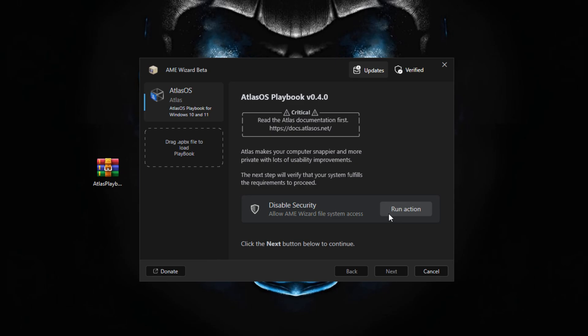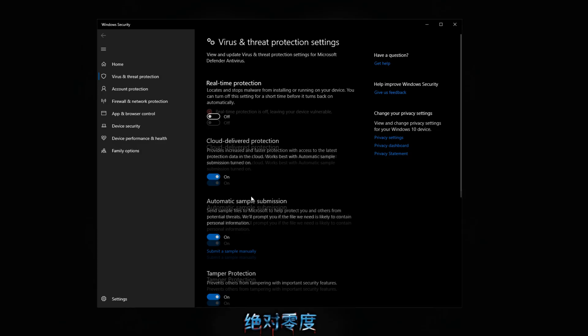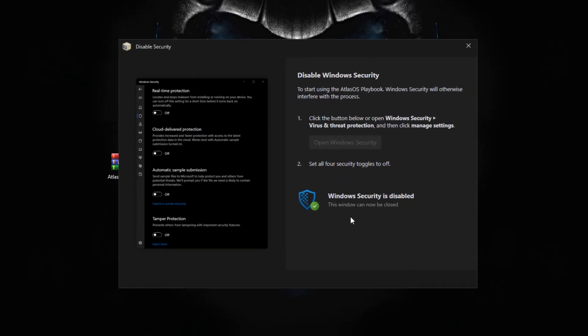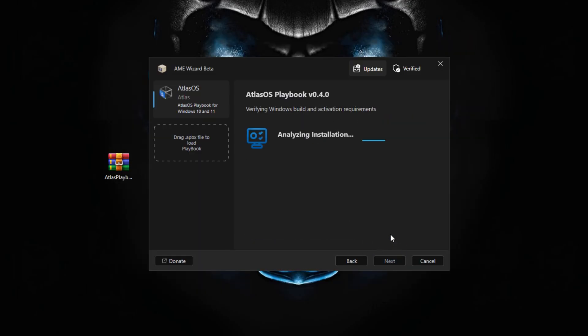We're going to need to disable our security — this is 100% safe, but we need to disable it so it can change some Windows settings that help improve performance. Click 'Run Action', then click 'Open Windows Security' and turn off the first four options. Once done, it should say Windows Security is disabled, and you can close that window.